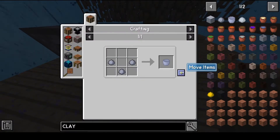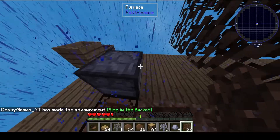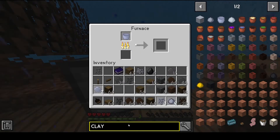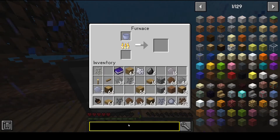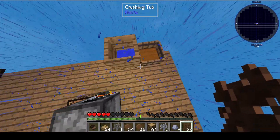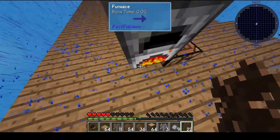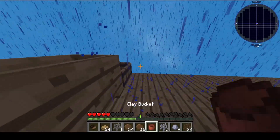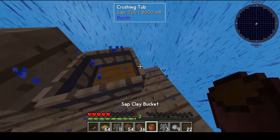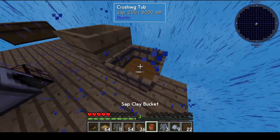Now we can make a bucket out of the clay. Let's put this bucket into the furnace so we have a working clay bucket. We can now grab all this water. We also have the sap we can use. Let's grab a little bit of water.